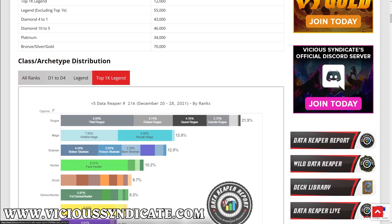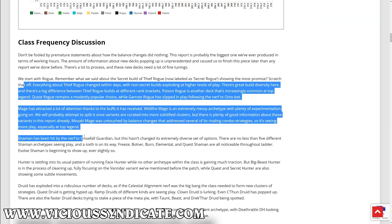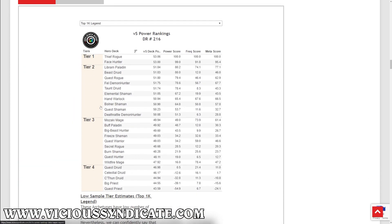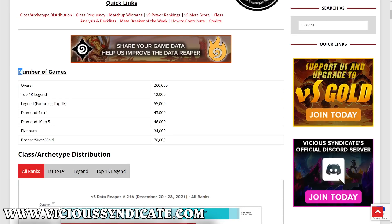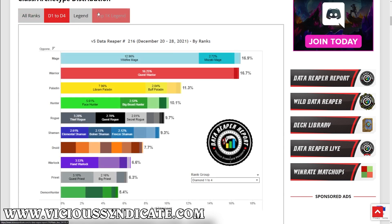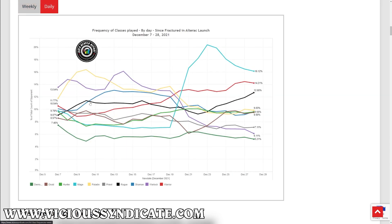The best part about Vicious Syndicate is that they make the deck list for you using people who understand the game as well as an insane amount of data to curate the best list possible. And the best part — this is entirely free. The whole Data Reaper Report is completely free and they only earn revenue based on ads, unless you want to support them further with a gold subscription. The data is so nicely presented that it's very easy to understand where it's coming from and why they make their decks.